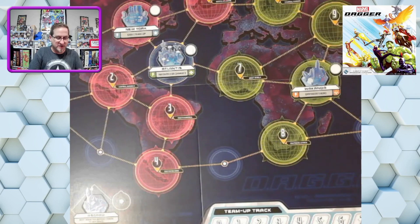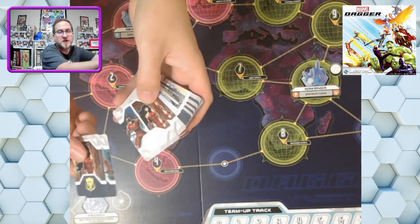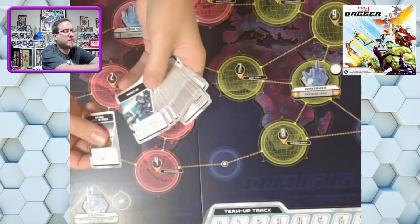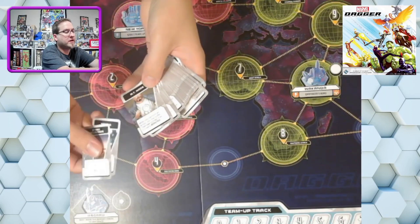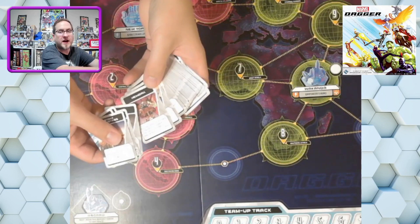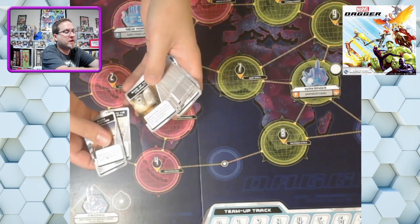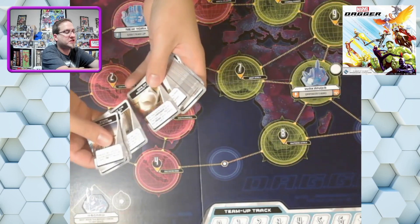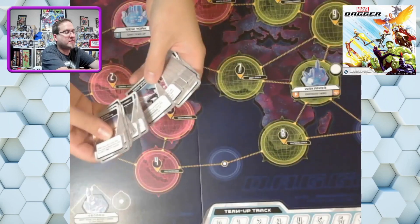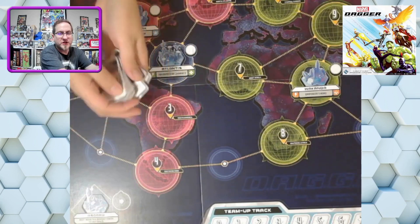We're going to take a look at some cards — it looks like they are specific to players, with the same image from their card. Then we have other cards, maybe allies we can find or upgrades like Heimdall, the Warriors Three, Book of the Vishanti, Orb of Agamotto. So it looks like we have items we collect and allies that we'll get throughout the adventure.